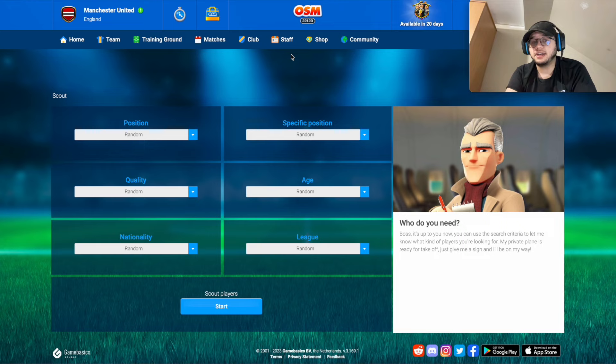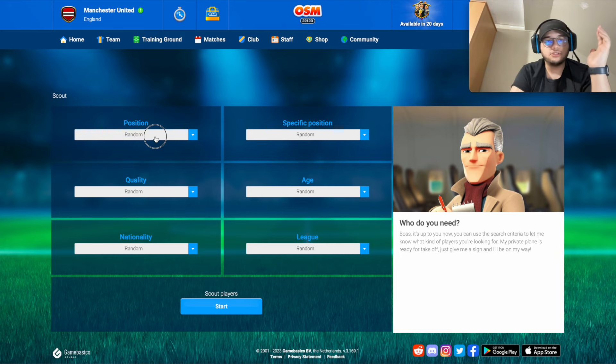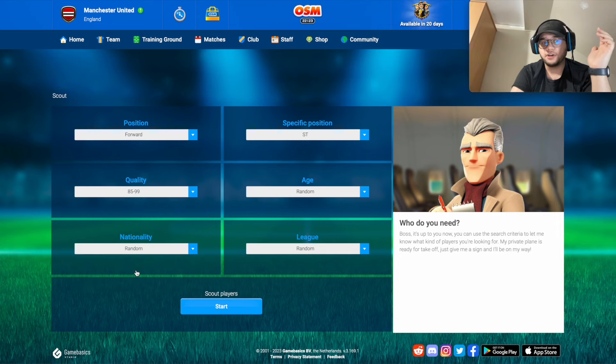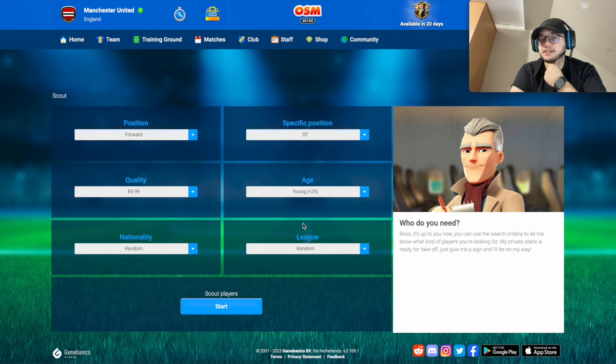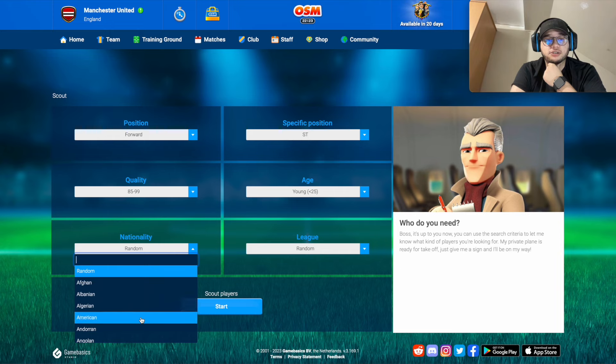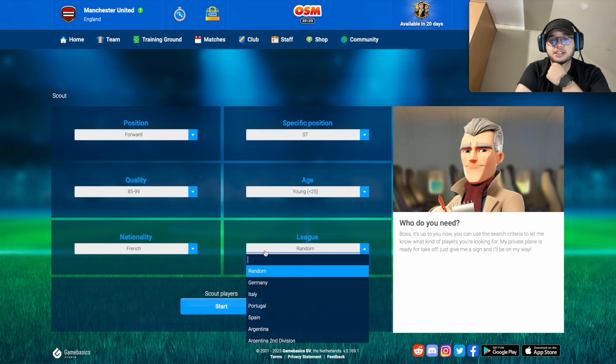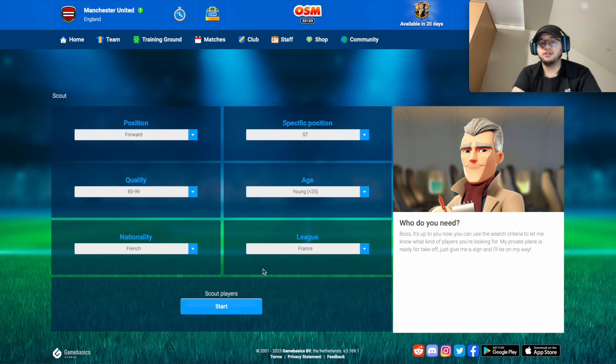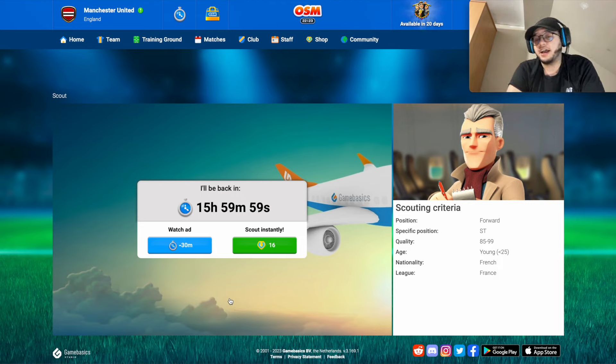In the staff section you have scouting: if you can't find a specific player like Mbappé in the transfer list, you can scout for him. Set the position — forward, striker — quality 85 to 99, age, and nationality — French, playing in the French league. The scout comes back in 16 hours and it's possible you'll find Mbappé.